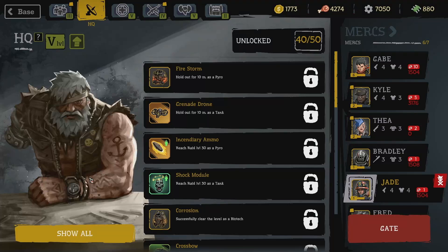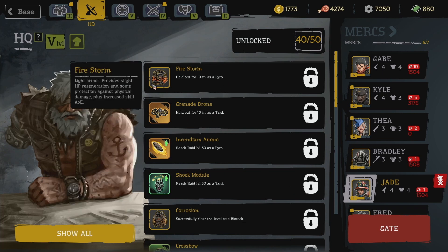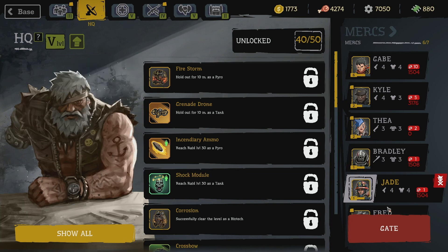Hello, welcome back for some more Fatal Zone. We're still working on unlocking things in this game, so we're going to play for 10 minutes as the Pyro to try and unlock the new Firestorm Light Armor. So let's get into that.